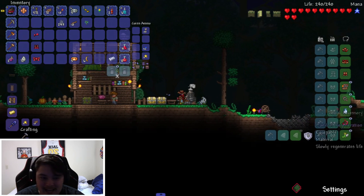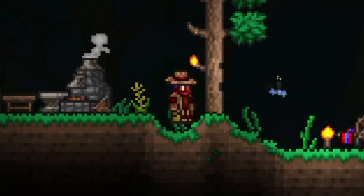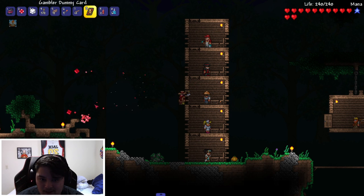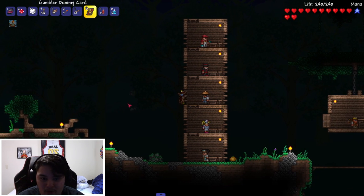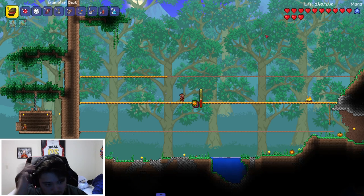First armor set unlocked! My boy got style, got drip — he looks like Lil Nas X. The card shuffle has different attacks for each suit: diamonds do their thing, hearts, and spades — oh my god, I like that one. Then there's the forest card too. Very simple. Let's get to it and find the first boss.